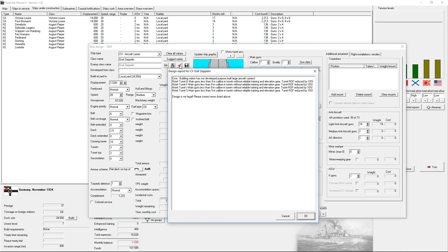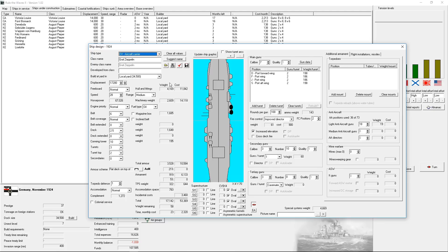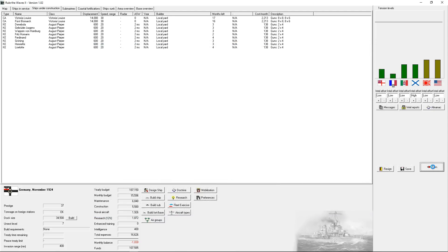Let's go ahead and see if we - why don't we lay down a design for an aircraft carrier? Graf Zeppelin - not developer. Oh, I don't have purpose-built large aircraft carriers yet. Shoot. That's okay.